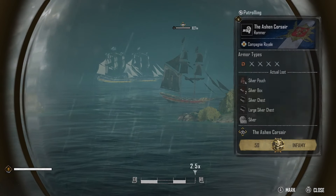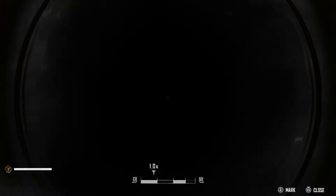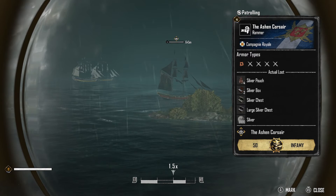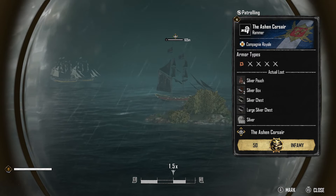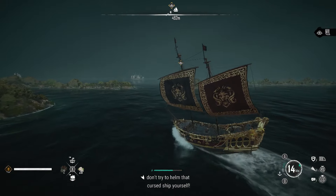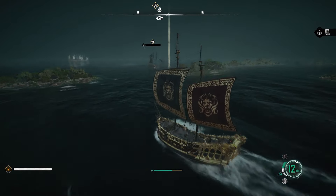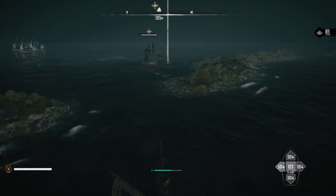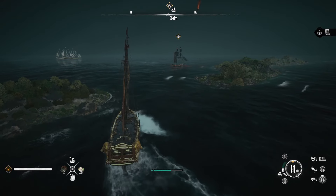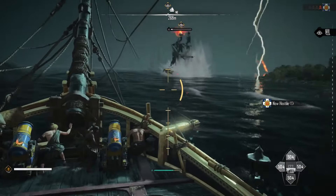When you are at the Three Brothers Outpost, set sail from the outpost. It was on the northeast side where I found the Ashen Corsair. You are looking for a ship called the Ashen Corsair — you'll find it quite easily because it has black sails compared to the other ships in the area. It was a rank four ship for me, so if you're in the Padua Kang, the Bombardier, or any other ship higher than the Badar, you are going to have a relatively easy time.